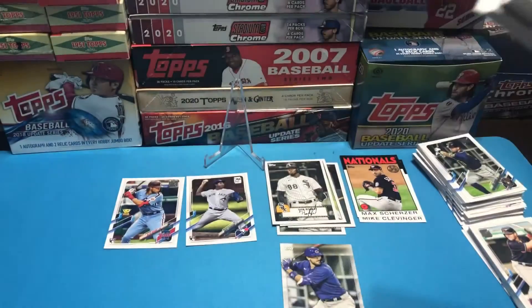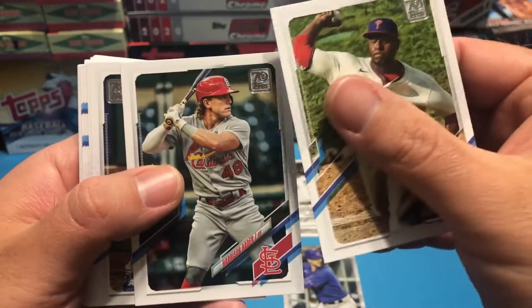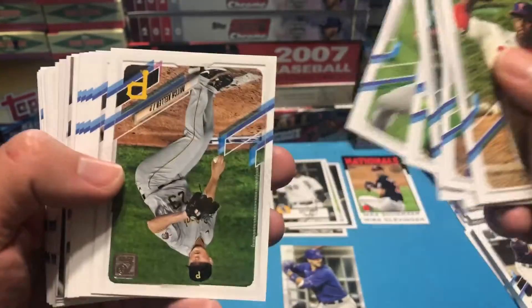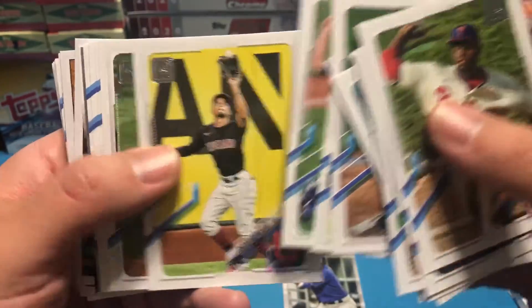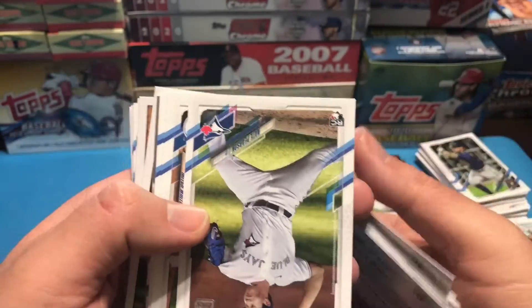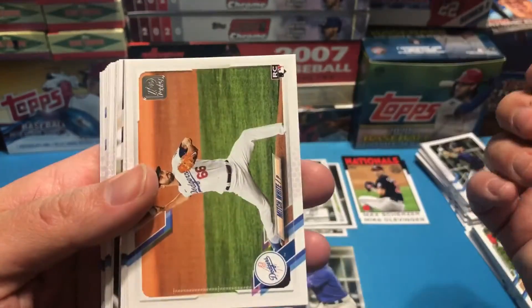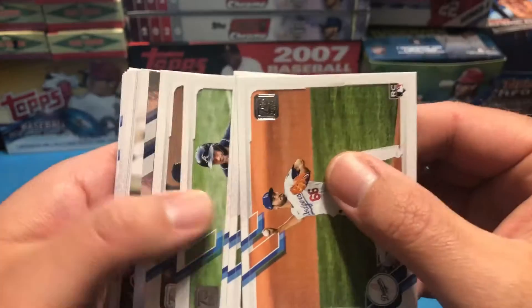Last pack. Some base cards — Gleyber Torres, Gerrit Cole. Another Nate Pearson — two Nate Pearsons. Trent Grisham Future Stars.